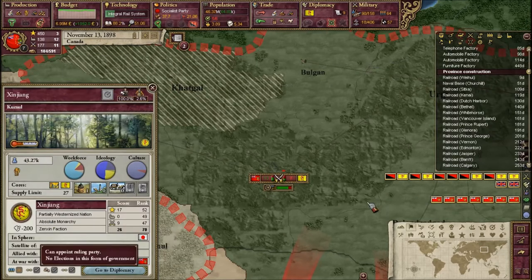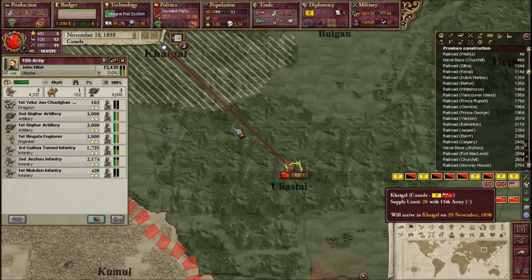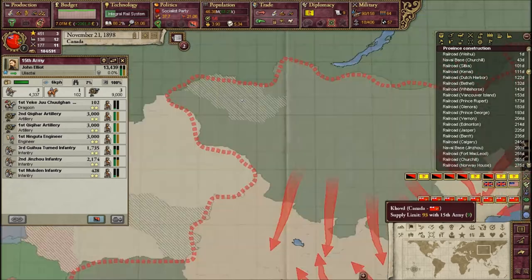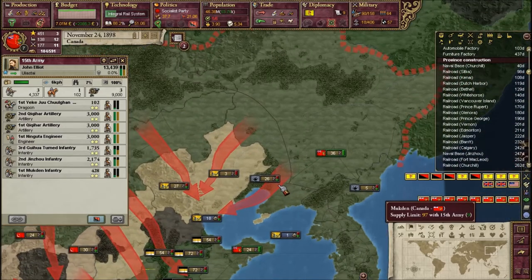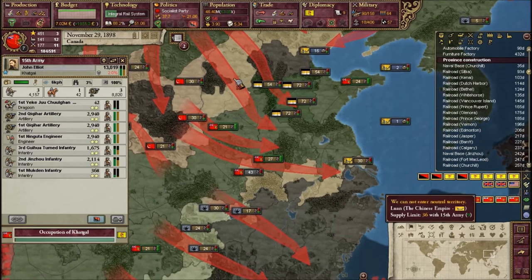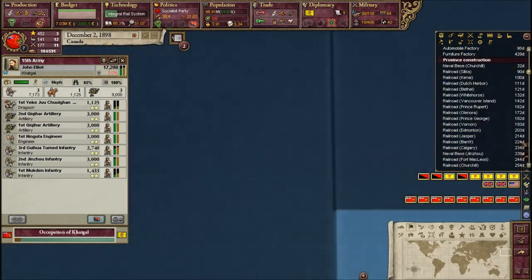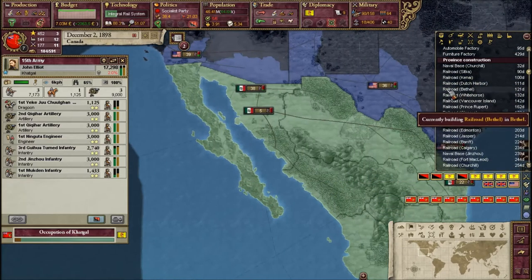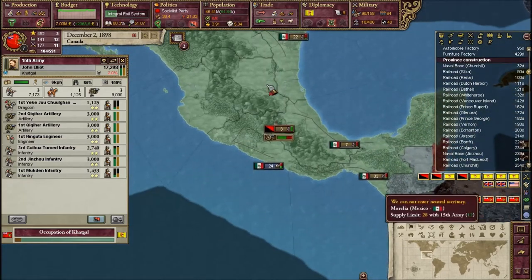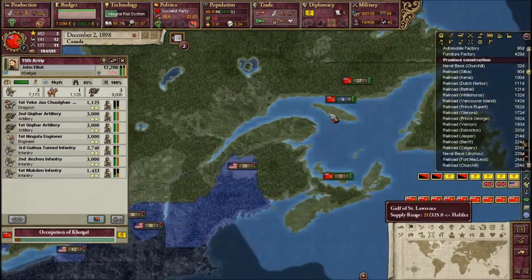These guys aren't westernized but for some reason we're having difficulties - I think it's because of terrain modifiers like extreme hills. That's the only reason why we're losing some engagements, but we're still winning in the end. We have the best army in this game.